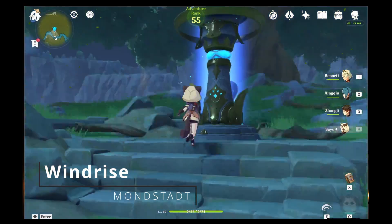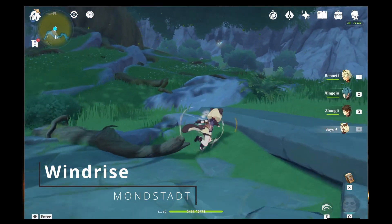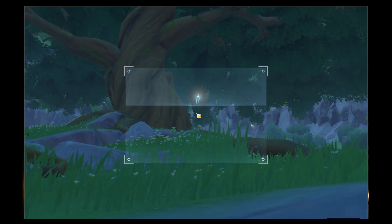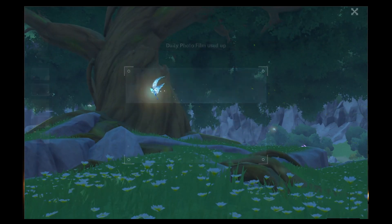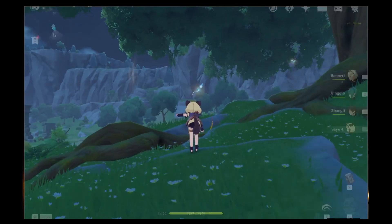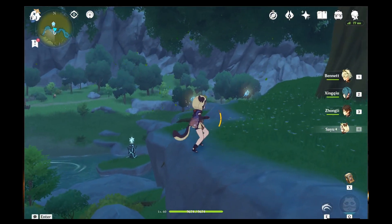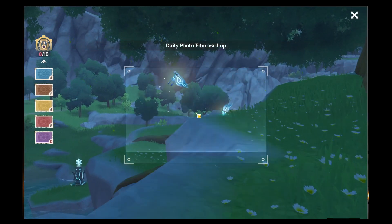From here we need to head to the large tree in Mondstadt at Windrise. There are going to be four more animal crystal flies that we can take a picture of. When we arrive, turn around and the first crystal fly is going to be to the right. As soon as you're done with him, move to the left and there are going to be two more in the back of the tree on the left side.